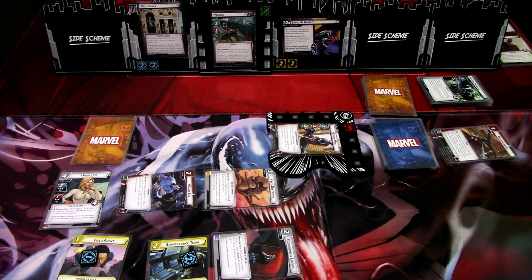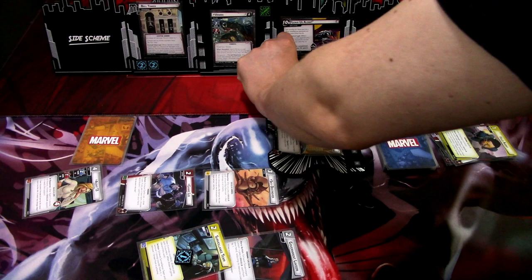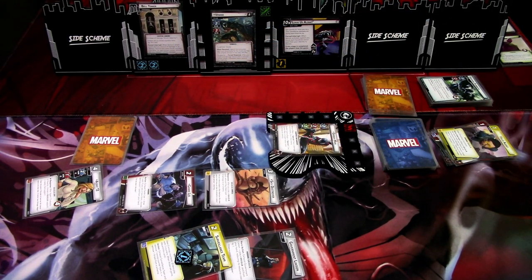We got a couple more boost cards but that is game. We managed to defeat Venom by dealing enough damage and not running out of threat. I think this deck works pretty well against Venom. Also just to prove a point — we had one threat on the main scheme and we managed to defeat Venom, so pretty well played game in my opinion. The deck works pretty well straight out of the box against this villain. Hope you guys got a good view of how this scenario works and how the Miles Morales Justice deck works. Thanks for watching and until next time.